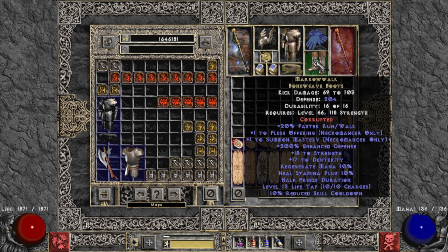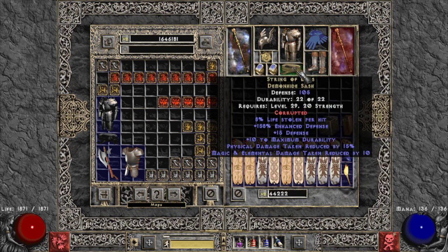String of Ears is the best belt for Barbarian on all weapon-hitting builds. It gives significant physical damage reduction and life stolen per hit — as soon as you hit one monster you're at full HP. Try to get 15% physical damage reduction and a good life-leech roll; this item is cheap so you might as well get a good one.